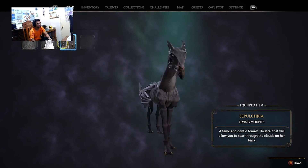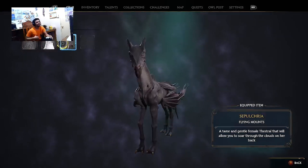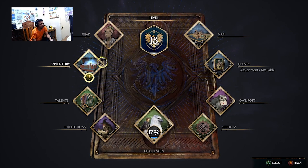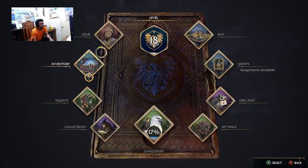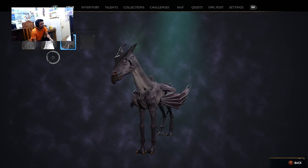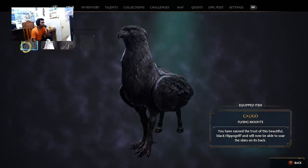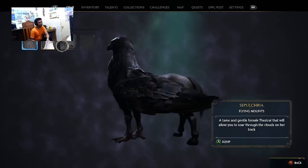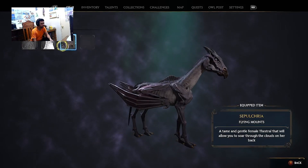So I can change into dragons. My favorite is my dragon - it's named Thestral. I can mount the Thestral. Yeah it is the Thestral. And then it's pre-order - like the Onyx Hippogriff. This is a pre-order Onyx Hippogriff and it includes the Thestral in the Deluxe edition.